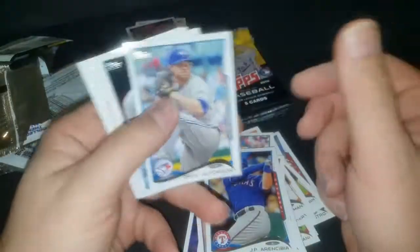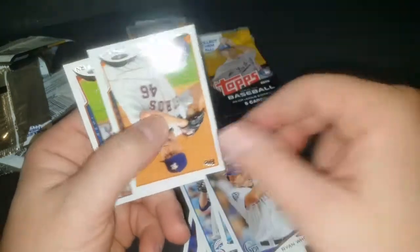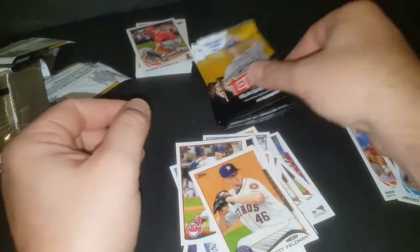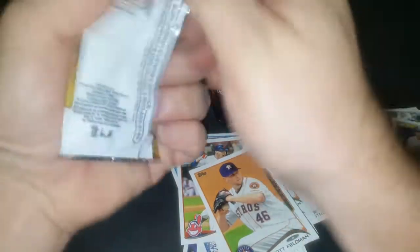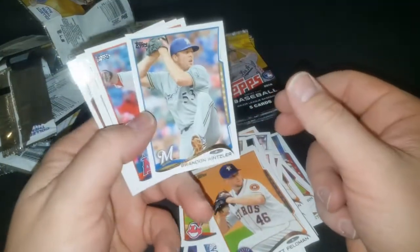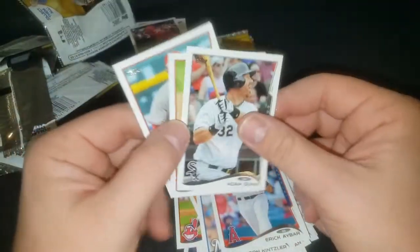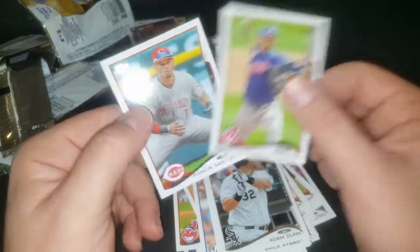Alright, Drew Hutchinson, Heath Bell, Ryan Wheeler, and those two guys. Eric Hosmer, Adam Dunn — Mr. Strikeout slash home run guy. Carlos Carrasco — pretty cool card there.